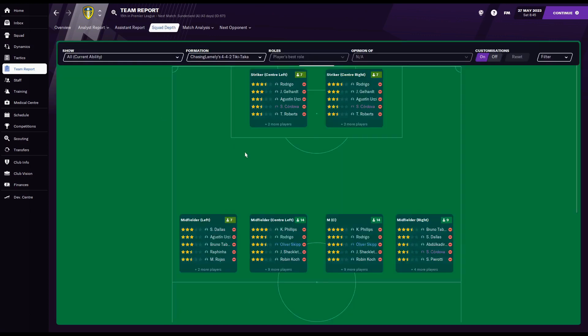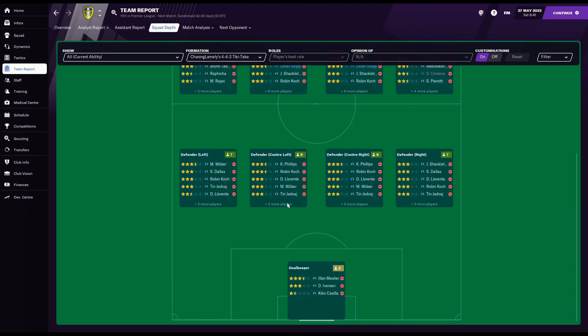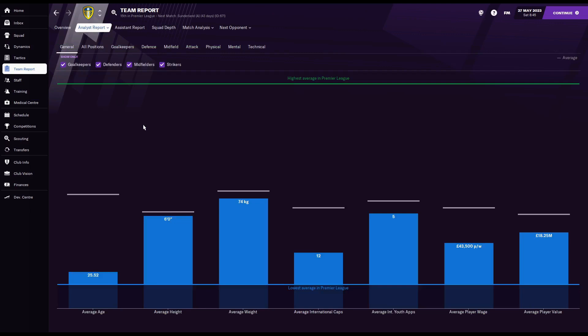The squad depth screen takes your chosen formation and organizes players by who ranks in the top five for each position. As a rule, anyone who isn't going to be in the top three for their position — top six for central midfield — should probably be moved on, unless they have significant development potential. Players like Kiko Casilla, for example, would be someone to move on. Always be aware of contract situations and retirement timelines when making these decisions.